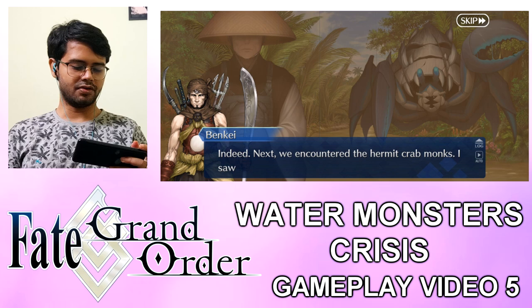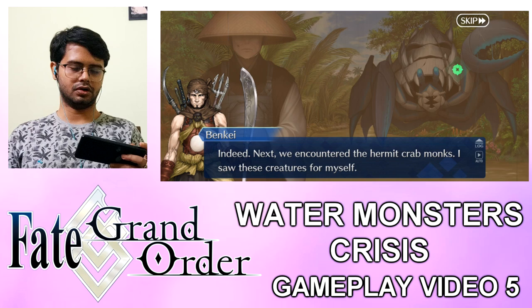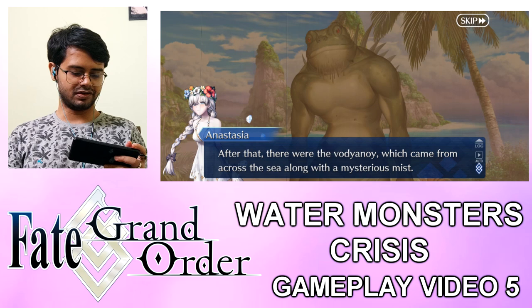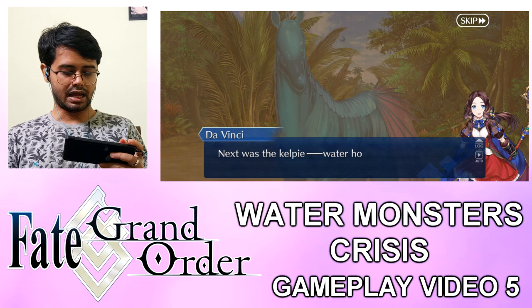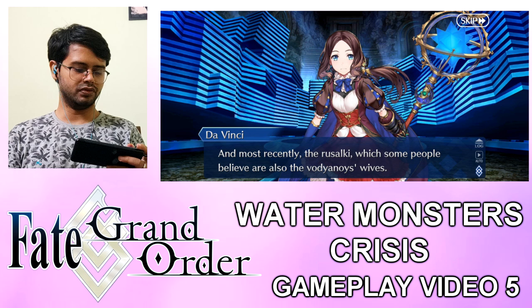Next we encountered the Hermit Crab Monsters — from Japan, a hermit crab variant. Then there were the Bunyips from Australia: terrifying monsters with loud, intimidating cries. After that, the Vodanoi — which came from across the sea along with a mysterious mist, known throughout Russia. It's said they like to live near sluices, but I never thought they'd be able to build their own. Next was the Kelpie — water horses from Scotland. And most recently, the Rusalki, which some people believe are also the Vodanoi's wives, also from Russia.